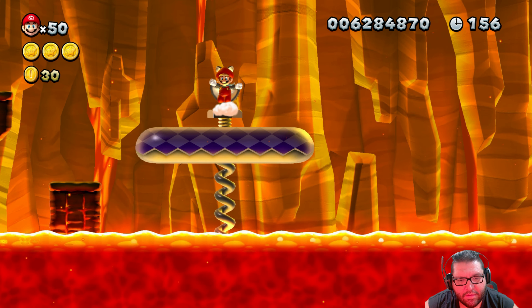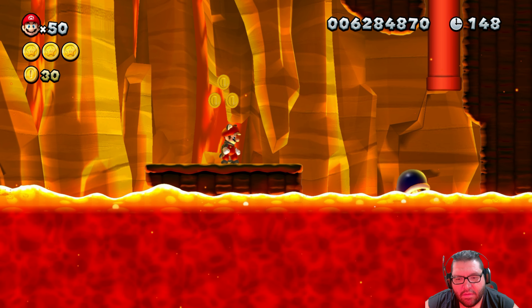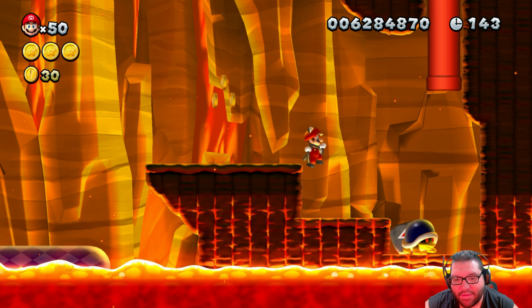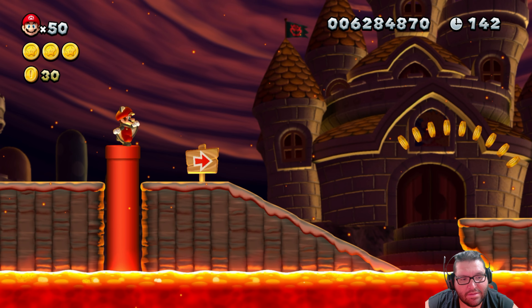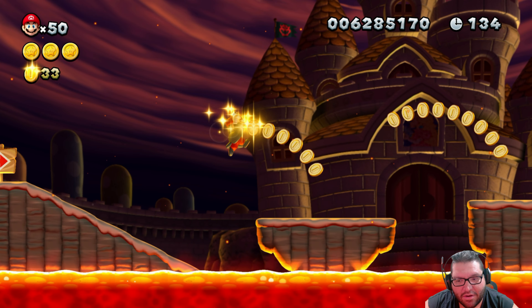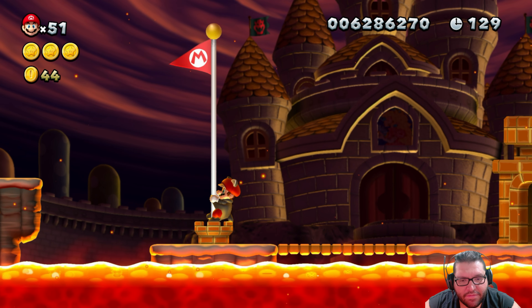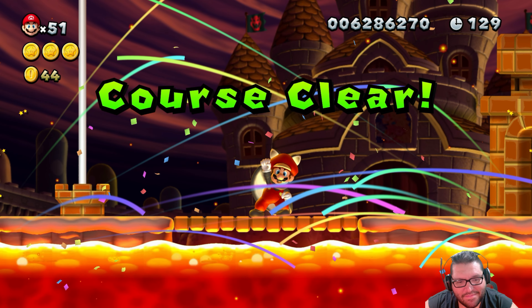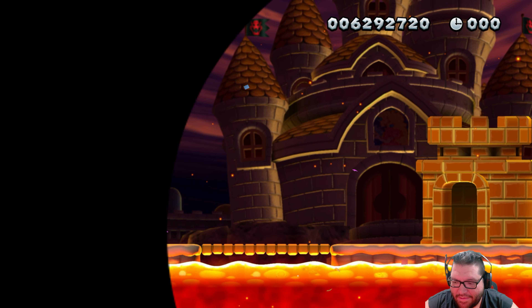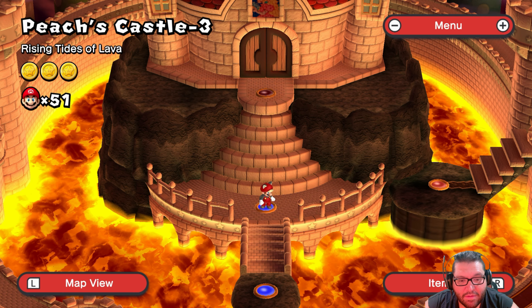Let's keep that going over here. Wow, it wants you to jump off that thing and get up there. That's why I'm glad I used raccoon power at the checkpoint. I'm not trying to do anything fancy — I'm just trying to get the star coins and beat the stage. I got an extra life! Awesome, oh yeah! Mario time! It was kinda tough. I think it'd be hard to get the star coin without the raccoon power.